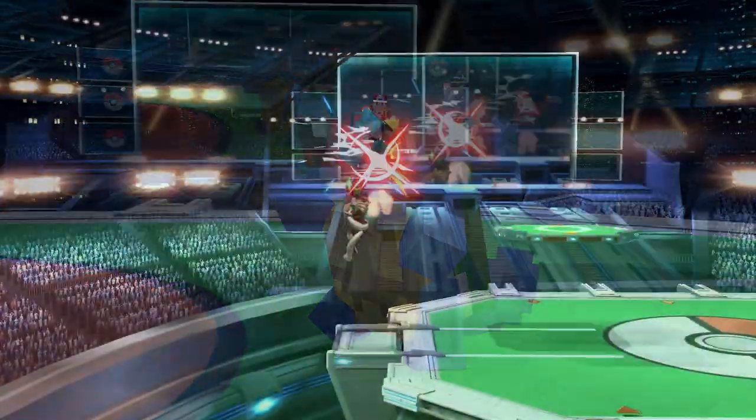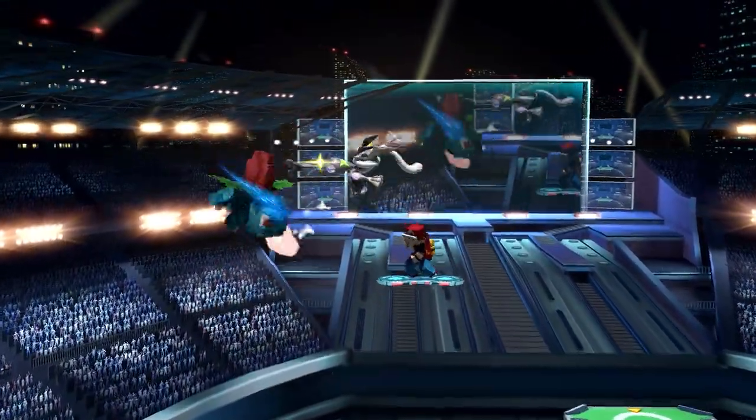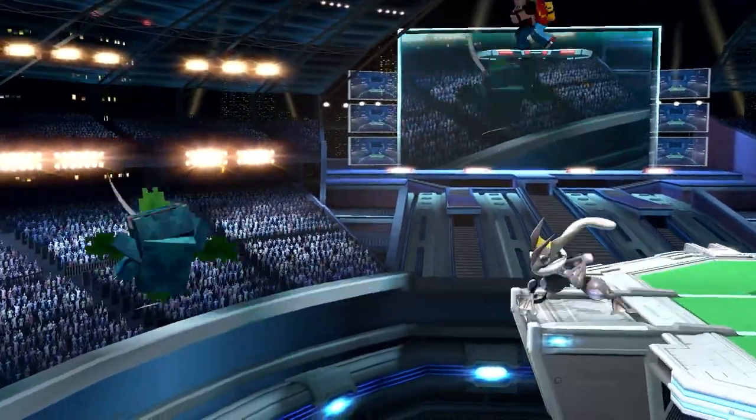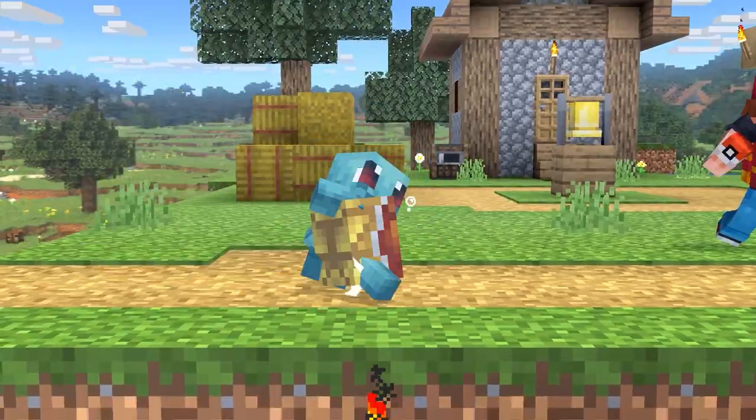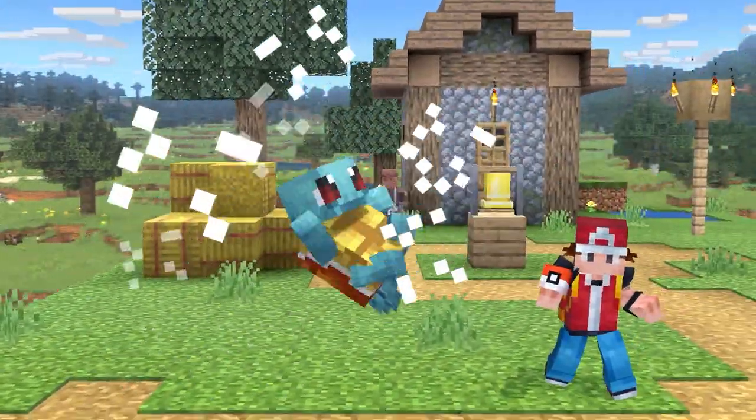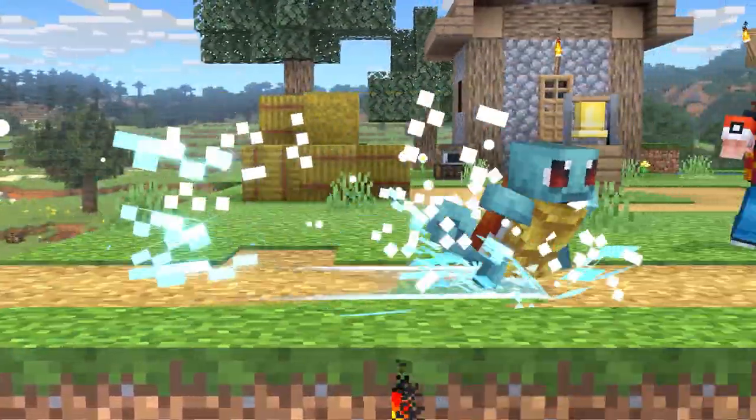It's not just the models we've changed on Squirtle. Squirtle also has unique water effects. These effects are ripped straight from Minecraft's texture work. As you can see, his up smash, his neutral special, his up B — all of that has Minecraft particle effects.